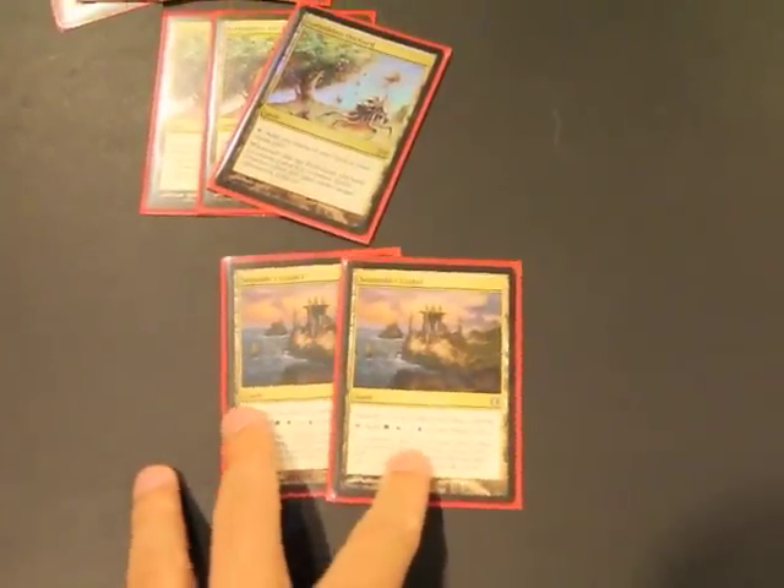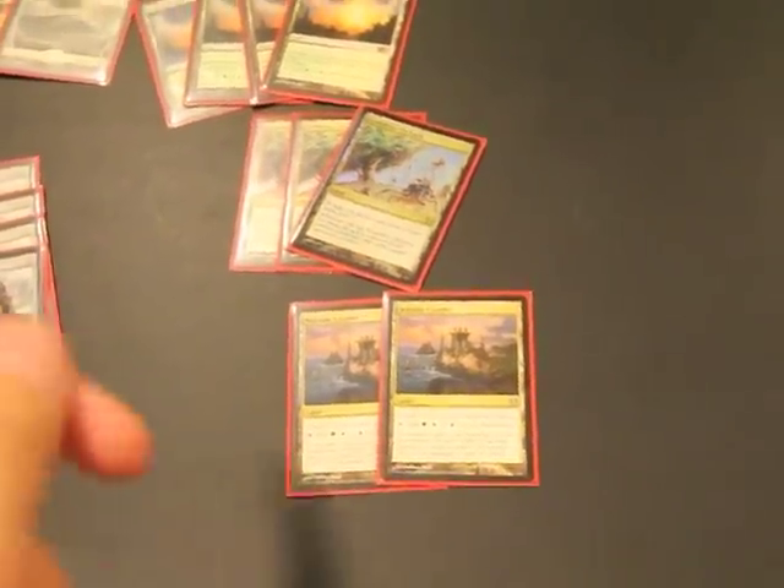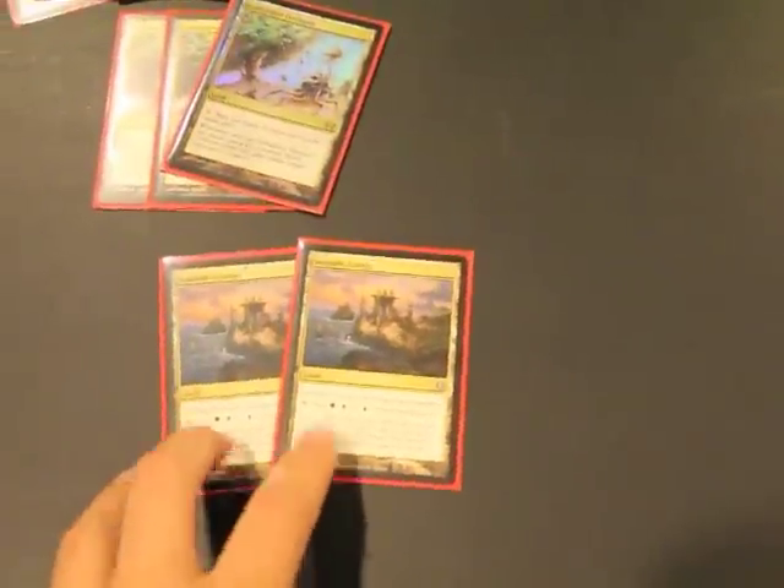Land base first, quickly. I did two Seaside Citadel because I don't want the chance of getting them so much late game. But if I get them early game, that's good because they're really good cards. But late game, they're not as useful. So, two of them.